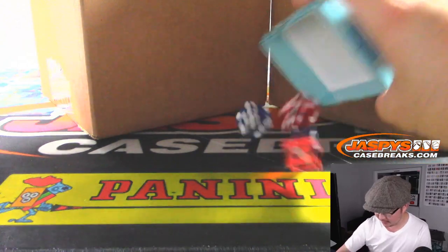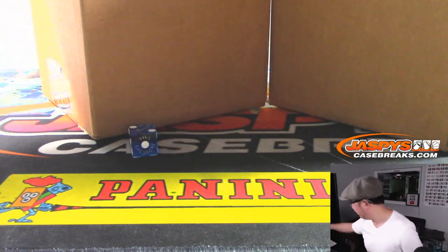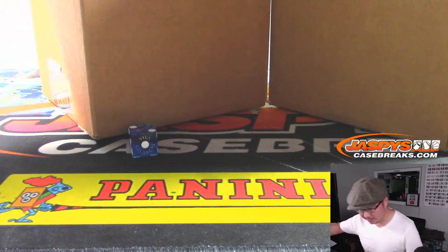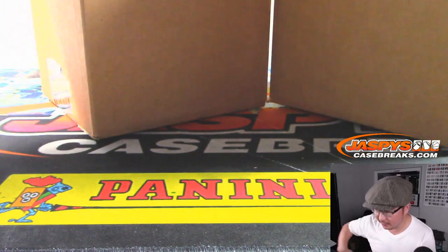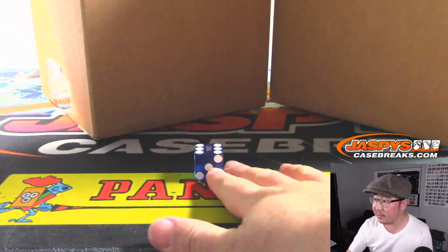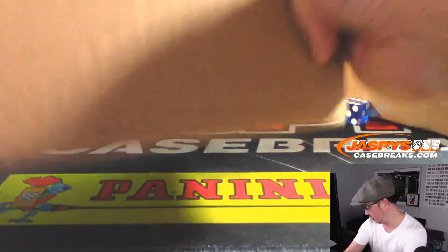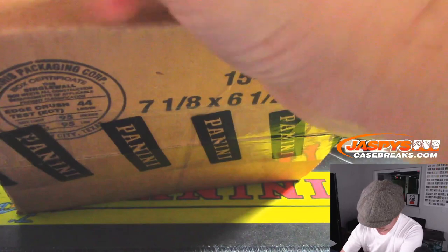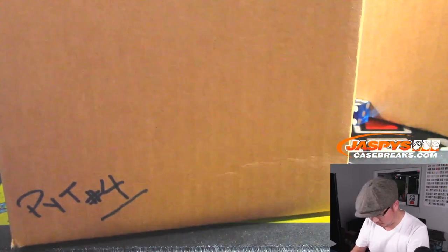150 bucks a box — not as bad as the Immaculate that we were doing. A lot cheaper than that. We're going to use this die right here: 1, 2, 3 for the left inner, 4, 5, 6 for the right inner. And it's going to be 6 — we're going to do this right side right here, and we'll save this for Pick Your Team Number 4.